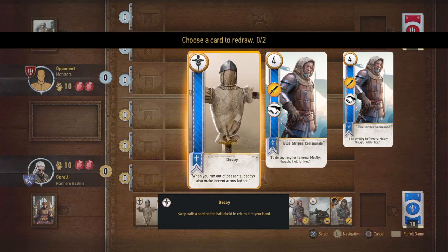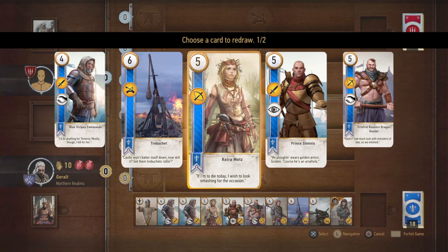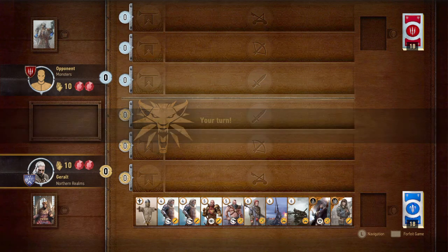Let's see how this game plays. Press triangle and we go on with the game. Oh, he is playing a monster's deck! So we got one decoy — let's change this, and let's change Kira. Oh, we got Yennefer, nice. Our turn.